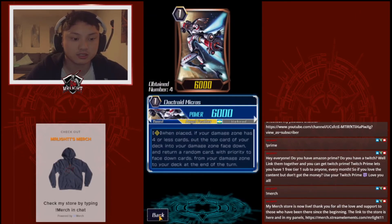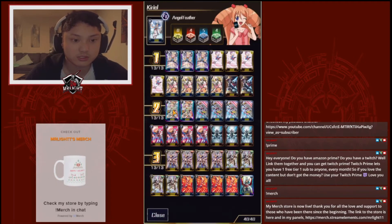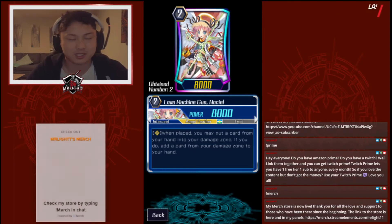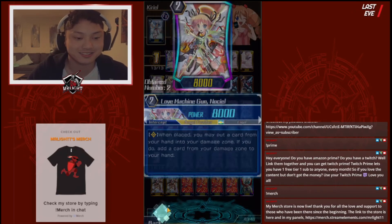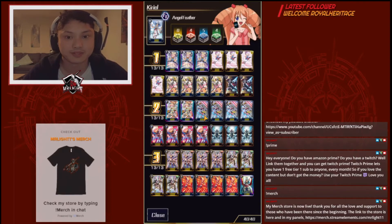We run two Doc Roid Micros, which is the damage self-damager. Grade 2, we run two Love Machine Gun Noxio. This season is Noxio season, but I'm not really caring enough to play Noxio — to get Noxio, because it's, eh. Angel Feather is not my clan, but I play it every now and then.